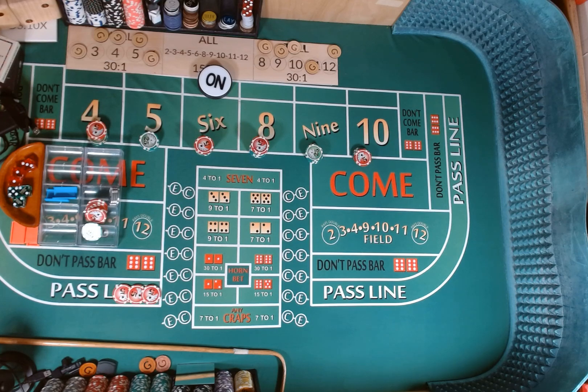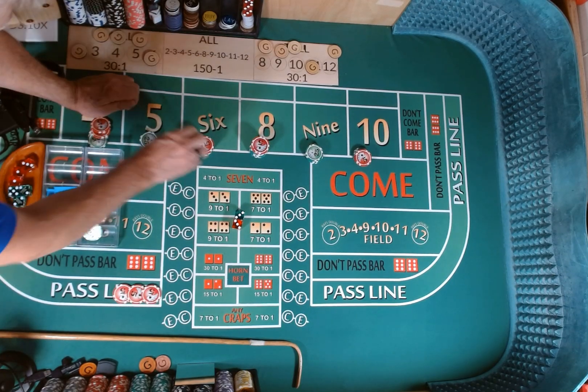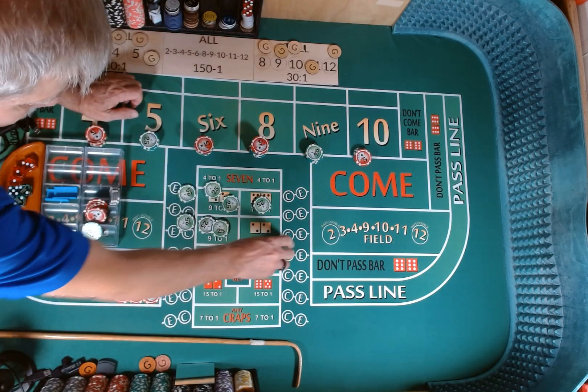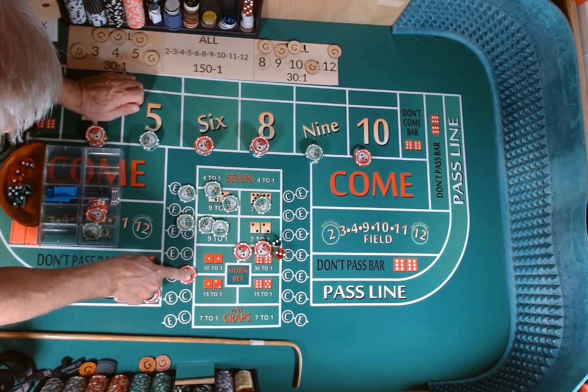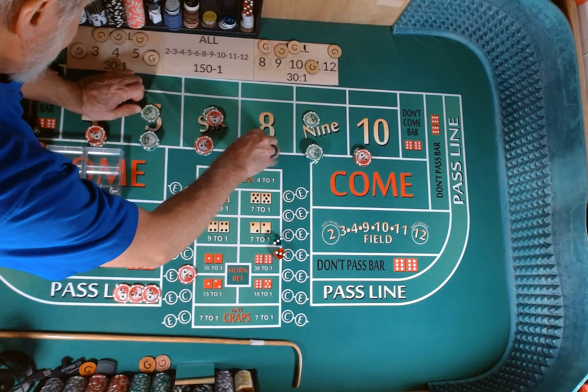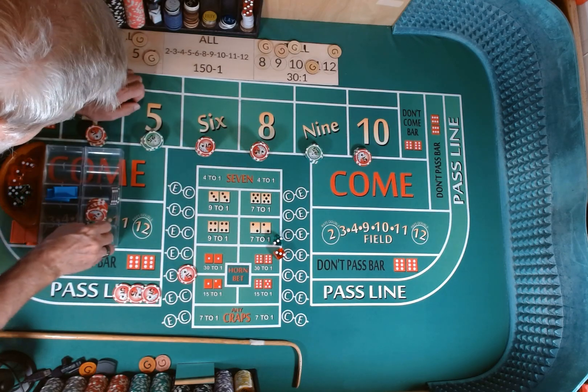Since we made enough profit on those come out rolls, all we need is one hit. Dice are out — 3-2, 3-2. Hard six, hard six — point is made! $150 on the 6 is going to pay $175. Going to win $15 on our pass line. Going to come out with a $5 craps check. We are going to press up $110 on the inside. Place bets are off.